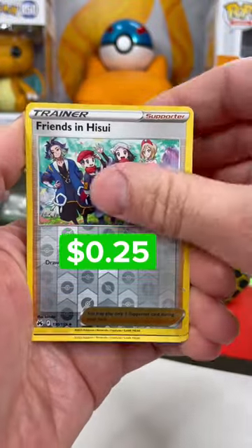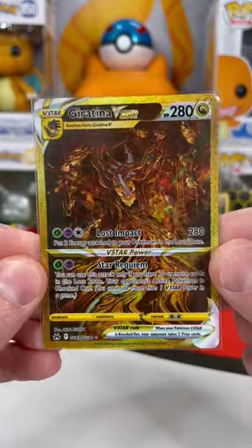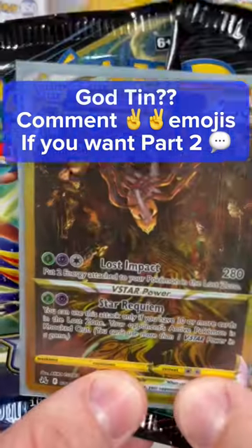Can the right pack pull out a win? No — a Lightbird! Left pack with the ultimate win. Wait, we still have two packs. I wonder if this is a God 10. Comment below if we should do part two.